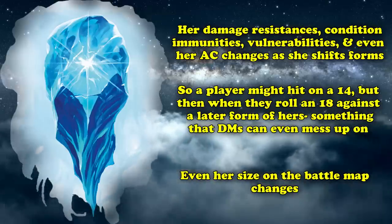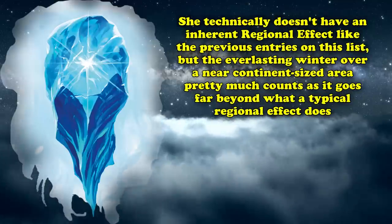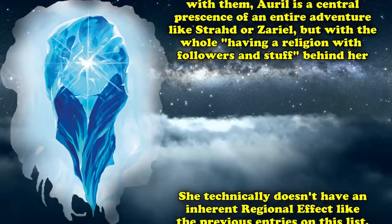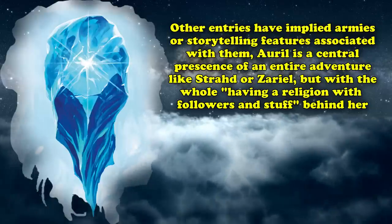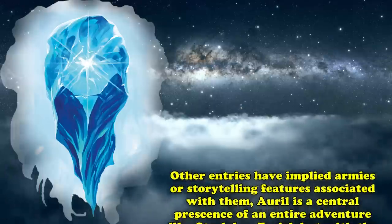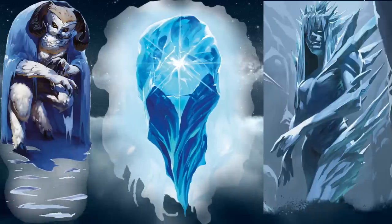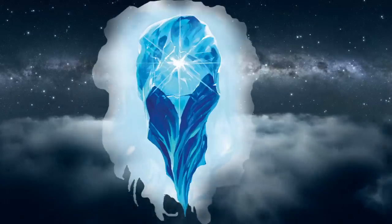While Auril's entry doesn't technically include regional effects in the traditional sense, the entire premise of the campaign module is that she has created an everlasting winter over a near-continent-sized area of the planet Toril — an effect so powerful it goes beyond a typical regional effect. Like Strahd and Zariel, she is a central presence of an entire adventure module, but also carries the auspices of being a goddess with an entire religion behind her. Between her near-omniscient status on the battlefield, the full array of legendary abilities, three separate complicated forms, and her status as an actual deity, Auril easily takes the spot of 5th edition's most complicated enemy.